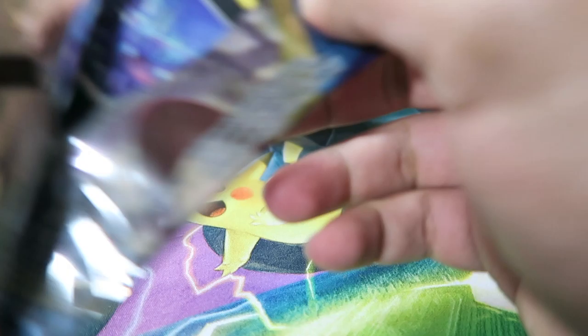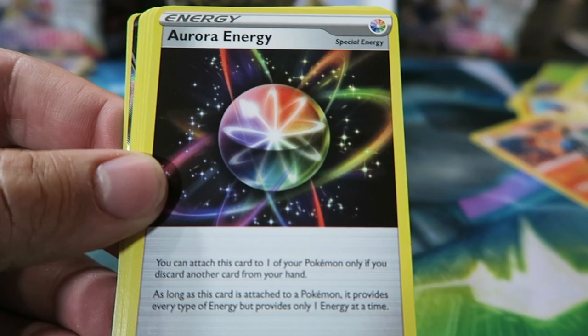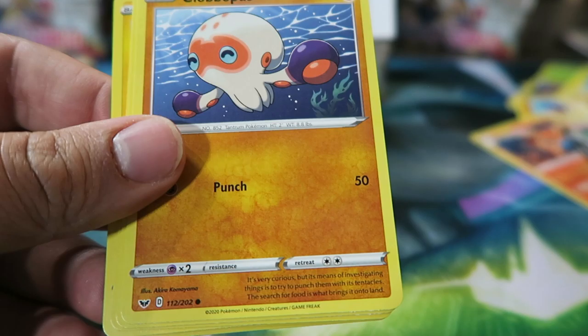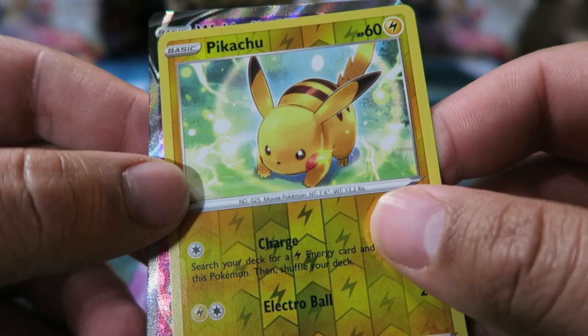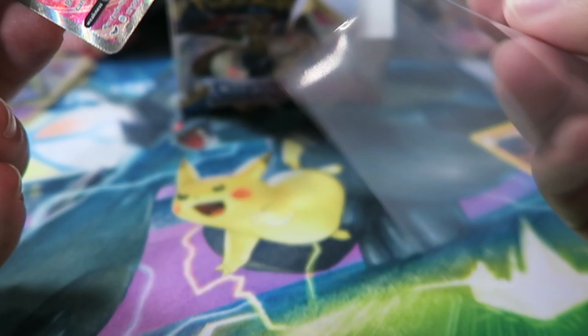Pack: Ferrothorn, Raboot, Aurora Energy — nice — Skorupi, Fighting Energy, Clobbopus, Wooloo, Sobble, Pincurchin Reverse — nice — and Wobuffet V Full Art. That's my third Wobuffet V Full Art — three in a row!